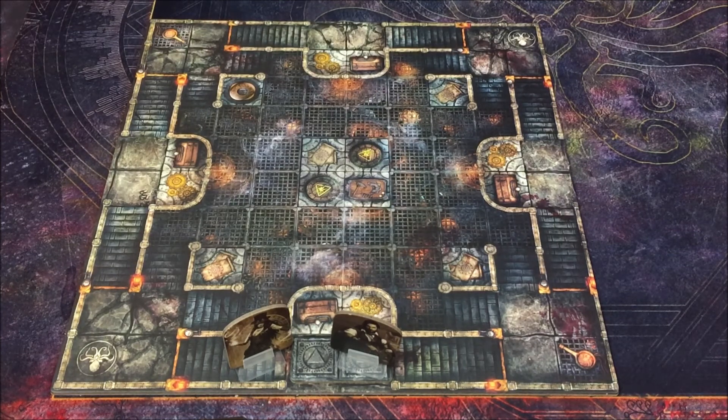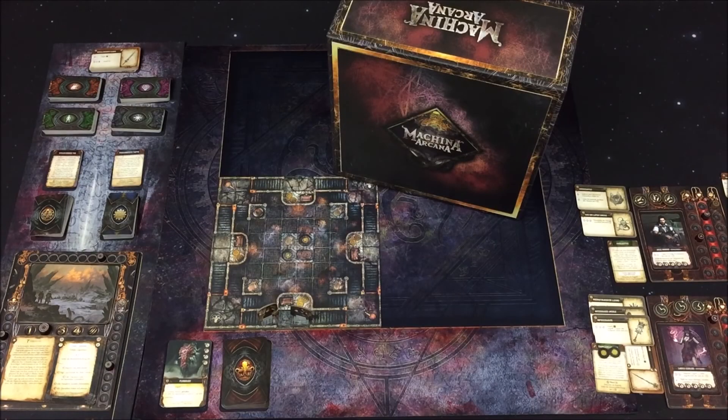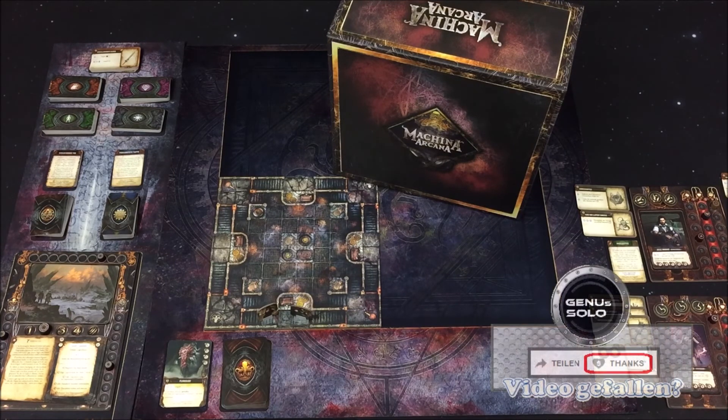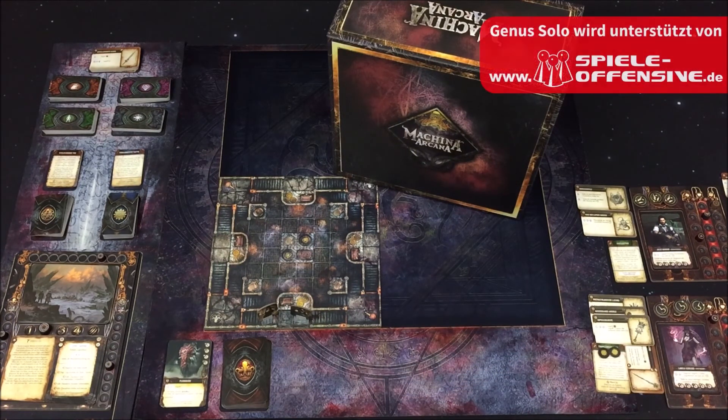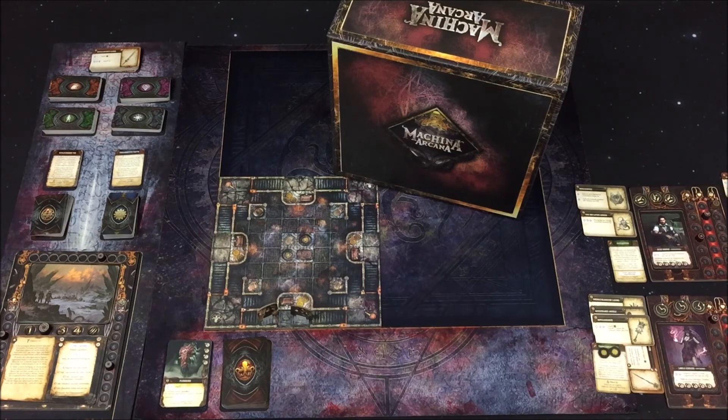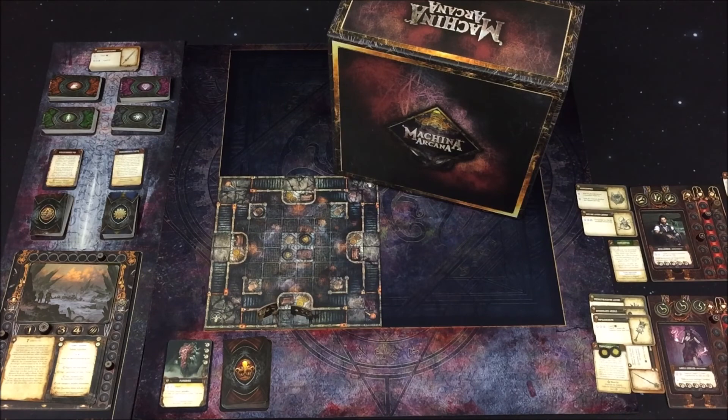Damit sind wir durch mit den spielbetretenden Effekten. Doch liebe Freunde, das heben wir uns fürs nächste Mal auf. Zu Beginn des siebten Kapitels sind wir auf einem neuen Kartenteil angekommen, müssen einfach nur das Kapitelfeld aktivieren – das sollte nicht allzu lange dauern. Über die gebundenen Begebenheitskarten haben wir diverse Möglichkeiten, das Kapitel zu erleuchten. Die Essenzen werde ich investieren, um die Monsterbedrohung zu senken. Was für sonstige Horrorbegebenheiten und Monster uns erwarten, erfahren wir das nächste Mal. Wenn euch die Reihe gefällt, hinterlasst einen Daumen hoch, empfehlt mich weiter, abonniert den Kanal – bis zum nächsten Mal, euer Kino.